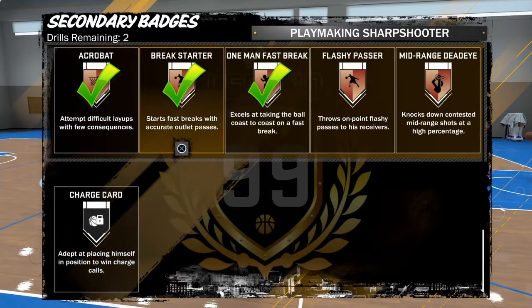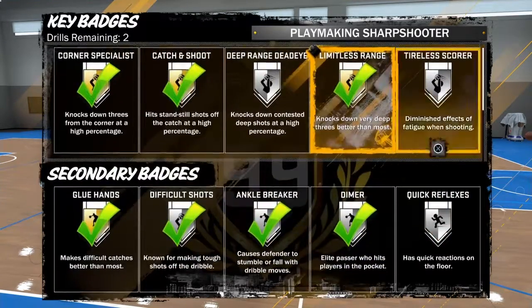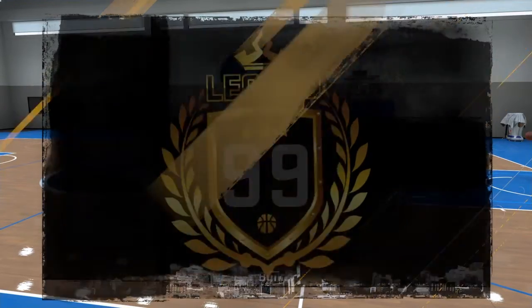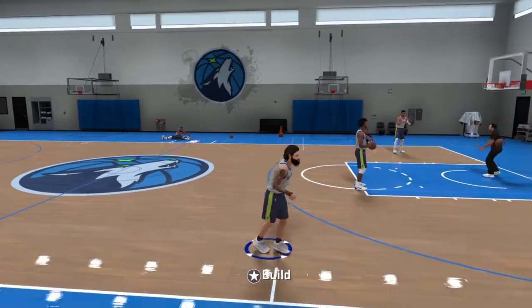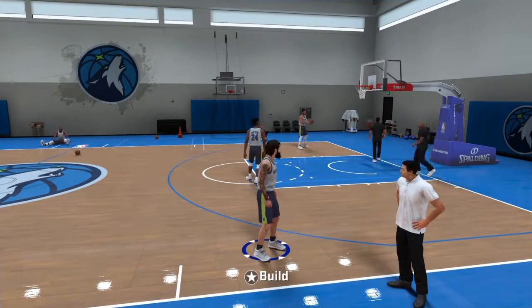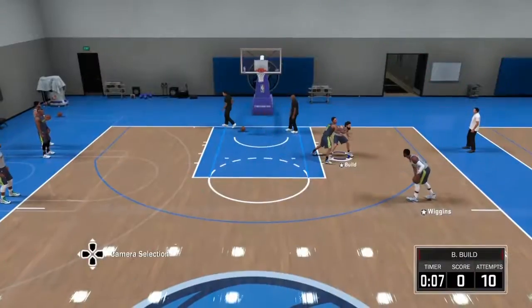Yo, what's up YouTube? Today we have how to get Tyler's score really, really fast. So, as you see, you want to go down to post control one-on-one. That's the first step. Go to practice, go to post control one-on-one. I think Tyler's score is the best badge in the game. It's going to show you how to get it the fastest.